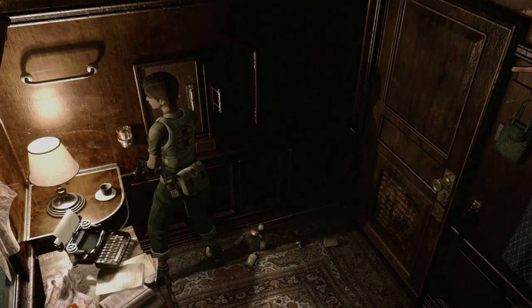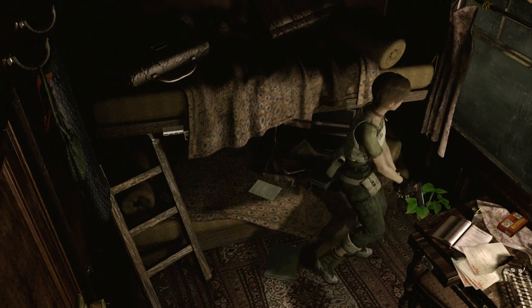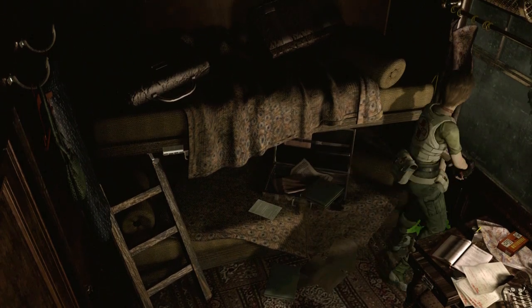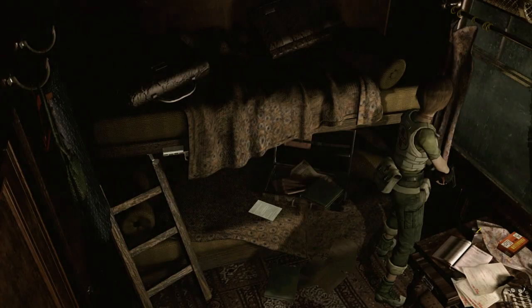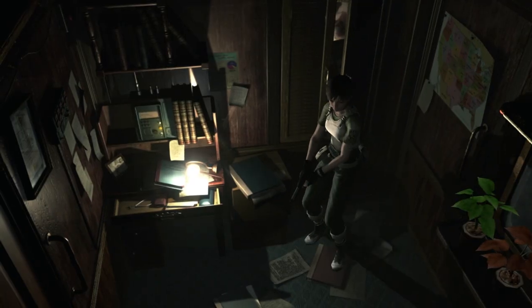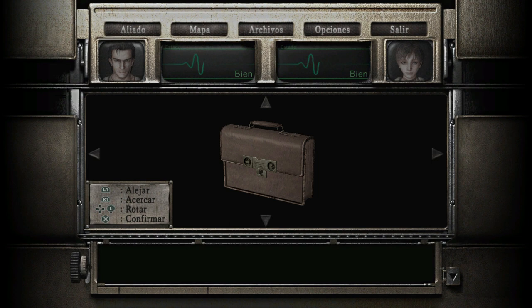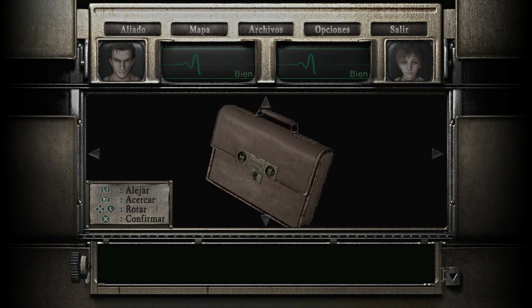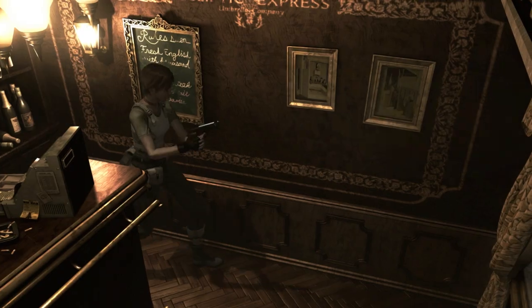Otra de las características del juego es su inventario limitado. Todo lo que no cabe en él se queda en el suelo. Es una característica que recuerda al modo superviviente de Resident Evil HD Remastered. Se trata de dosificar los recursos y no llevar 20 plantas de reserva. Pero lo que sucede a veces es que debes cruzar medio mapa para llegar a la habitación en la que habías dejado una manivela o un arma concreta, aunque también es cierto que esta característica da más realismo al juego.